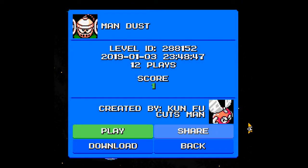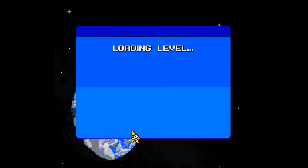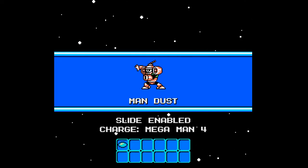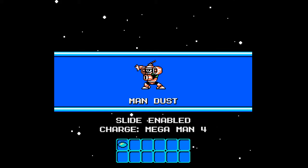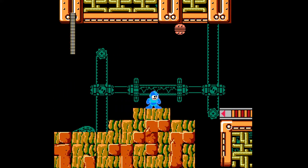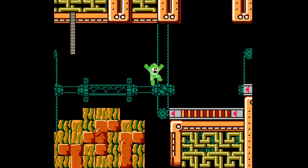Here we are yet again with more Mega Man Maker. Today we're playing through Man Gust DC — or I guess the other stage, Man Guts — created by Kung Fu Cutsman, 12 plays and a score of positive one. This is all about, I can only assume, a remake of Dustman. I already know though because I saw a little preview of the stage over on the Mega Man Maker forum.